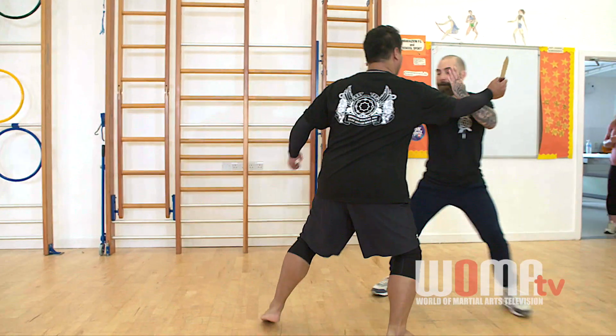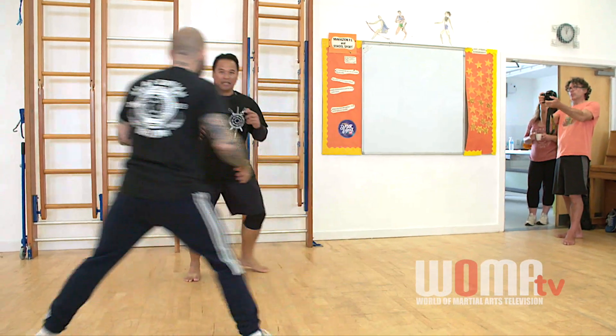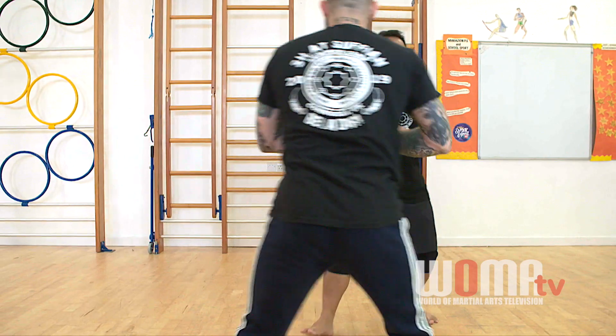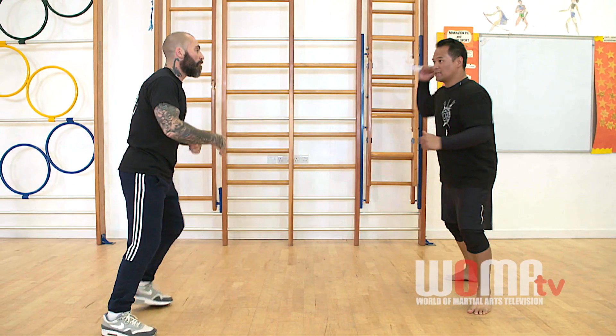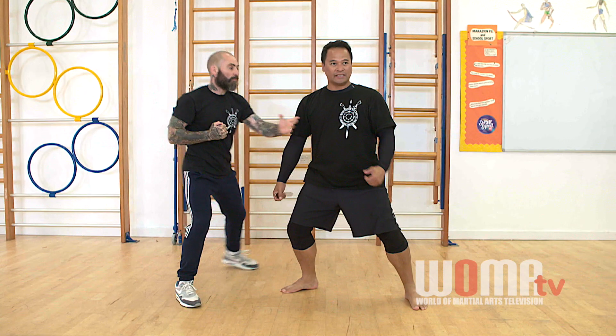Now I have to commit. The correct sequence: shield, pass, back. When I commit — boom — now I can go. I can attach him now. I need to step forward. Make sense?